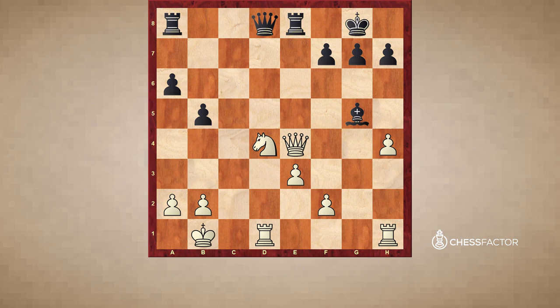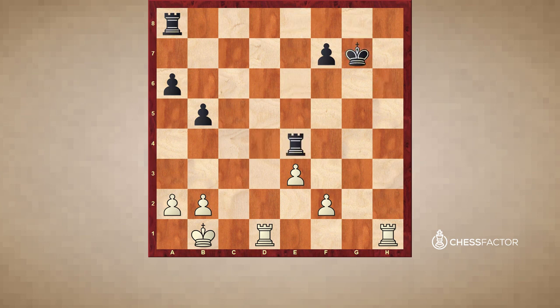Maybe black was counting on Bxg5, getting the pawn back, but Alekhine saw deeper. He played the very nice move Ne6, threatening everything. Black basically had to go Qe7, otherwise the queen would be taken with check. So Qe7, hxg, and now h7 is attacked. Black is still hanging in there — he played h6, the knight on e6 is still pinned. But Alekhine now transposes into a winning endgame and slowly but surely wins it as well.